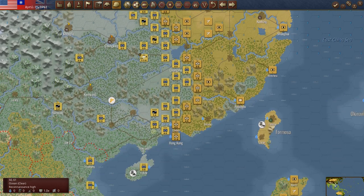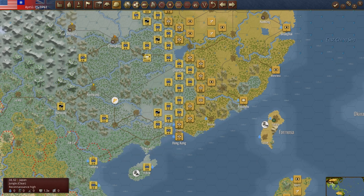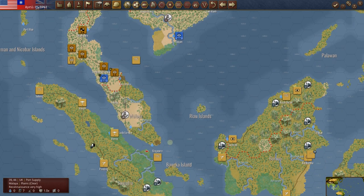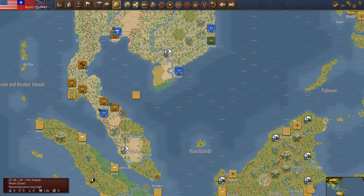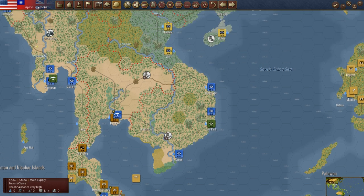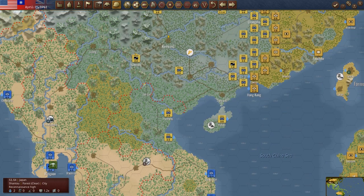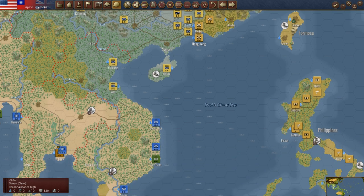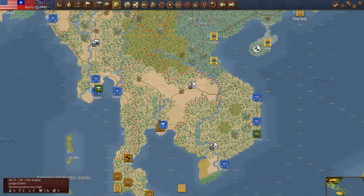Looking over China, it all stays sort of the same — looking good. As we move down here, we now have this unit isolated; we can now move on Singapore. We do have this United States unit sitting at Comron. I was thinking about sneaking around the backside here at Shantoo — that would put a convoy going into the South China Sea lane. Is that a good idea? Maybe, maybe not.